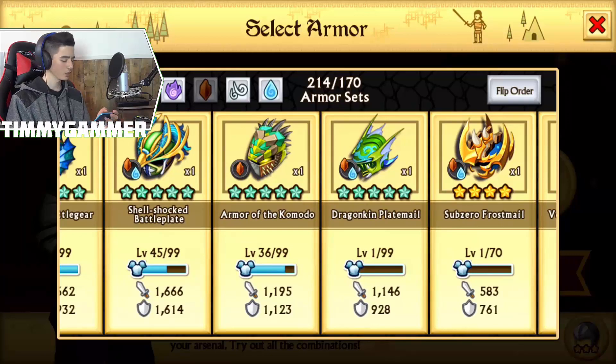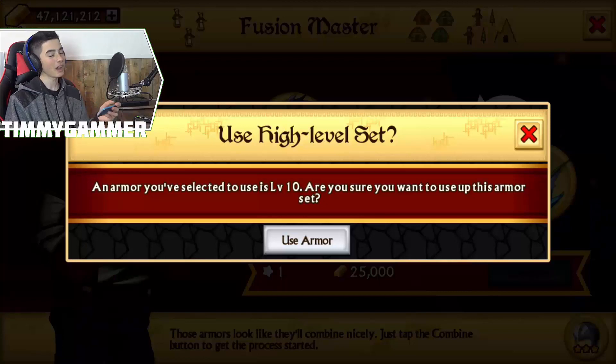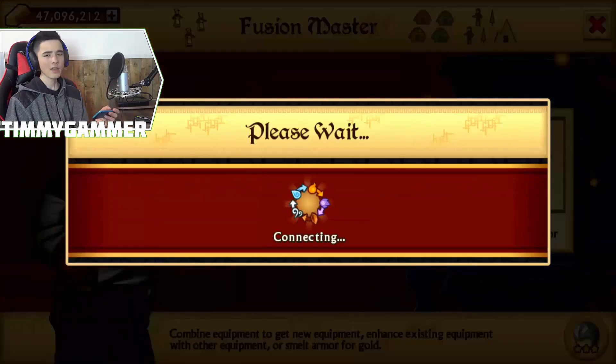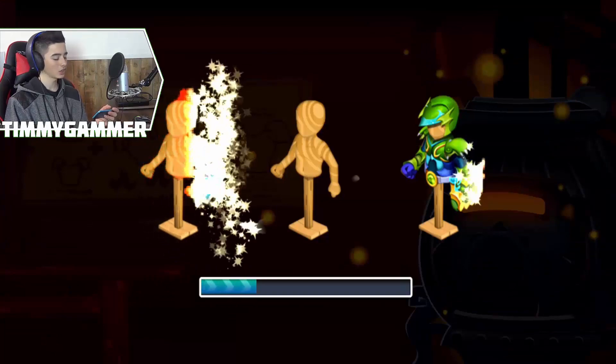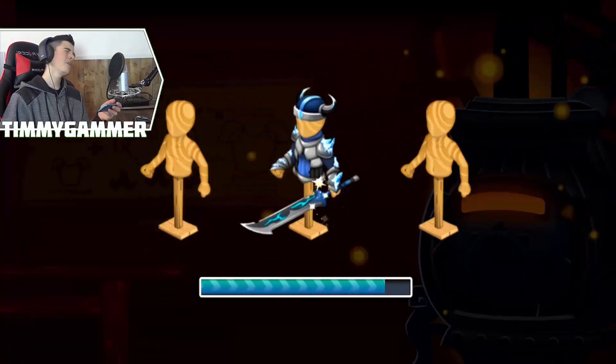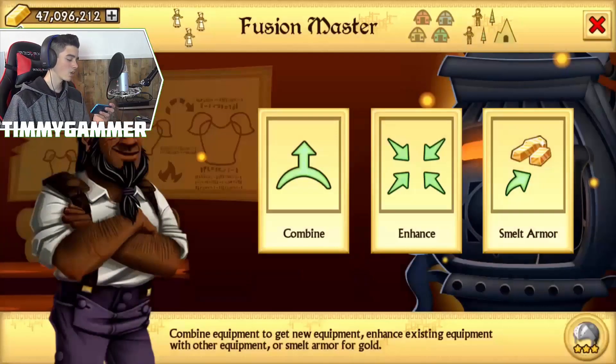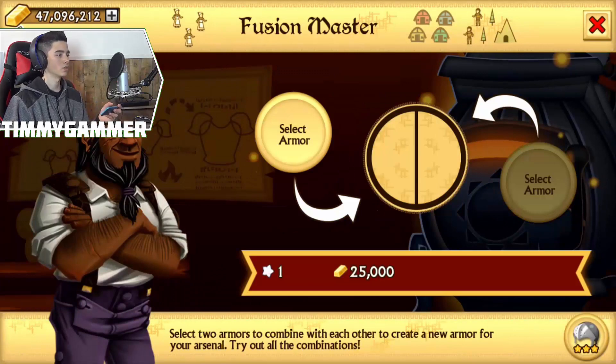The Dragon King plate melt that we got from this boss collection event - hopefully we're going to be getting something good. I'm fusing it away because I got shell-shocked and that one is way better. We got Northern Earth. No, that one is not good. Northern Earth, why do you do this? I hate you.